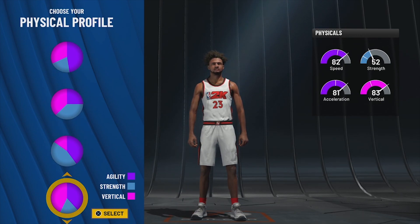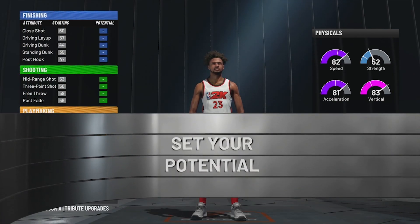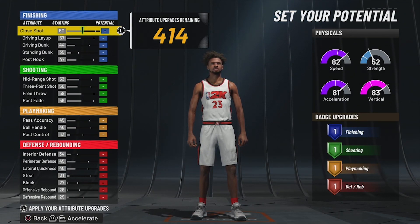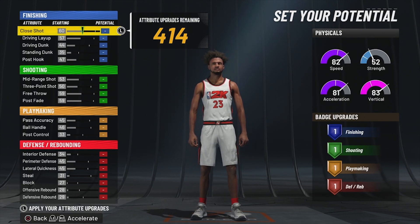For the physical profile pie chart I went speed and vert — you can go full speed if you really want, but I went speed and vert because I'm trying to dunk on people and get some rebounds. When it comes to our attribute potentials, it gets a little tricky, but just know at the end of making this build you are going to be able to do almost everything with the ball in your hands.